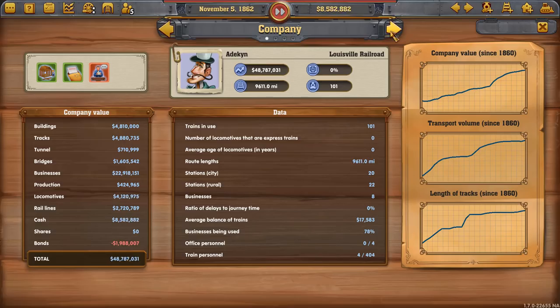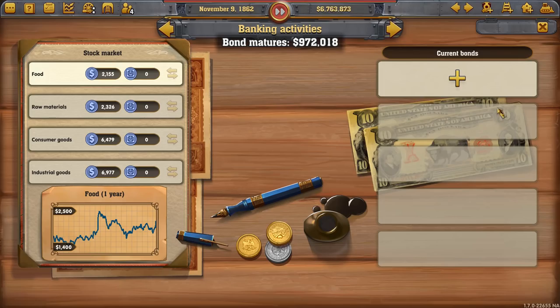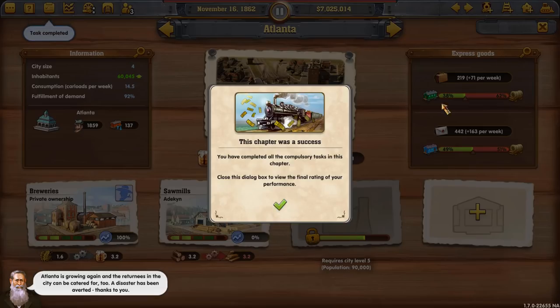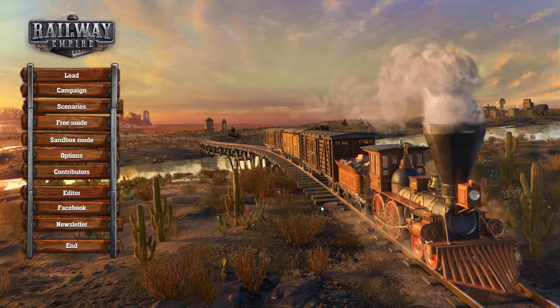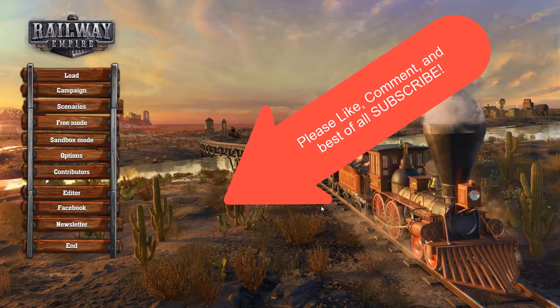We're just about done — passengers have all been moved, just need a few more people in Atlanta. We repay our bonds to be debt-free when we finish, and we're just waiting for those last few people to move in. There we go — Atlanta has grown, mission complete! President rating: perfect score, 20 out of 20, completed in two years and one month. Very happy with the play; I really like this mission. I hope you got something out of it, and I hope you'll join us for our next Railway Empire video. Thank you.